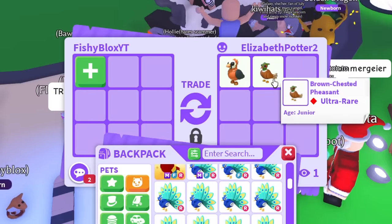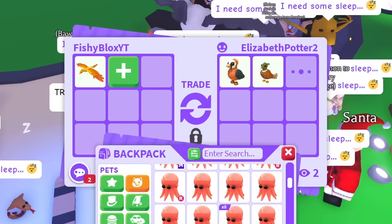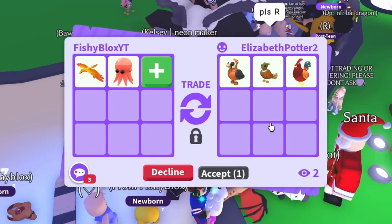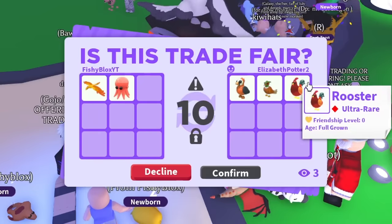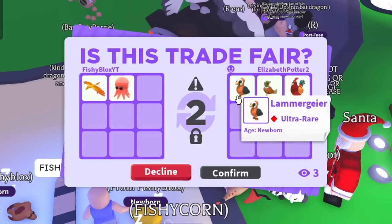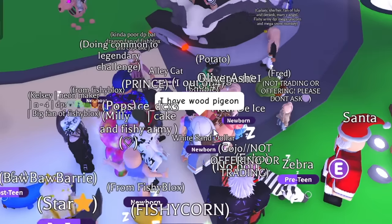Someone else has two pets I need — we'll give a phoenix and an octopus for the brown-chested pheasant. We already got the rooster but we'll take an extra one. Let's confirm — we're trading Elizabeth Potter from the Discord again. I'm excited to cross off two more pets from the list. This is going so fast!